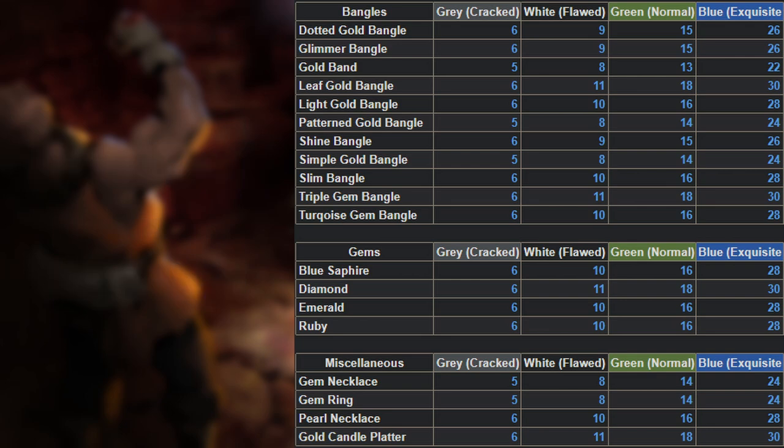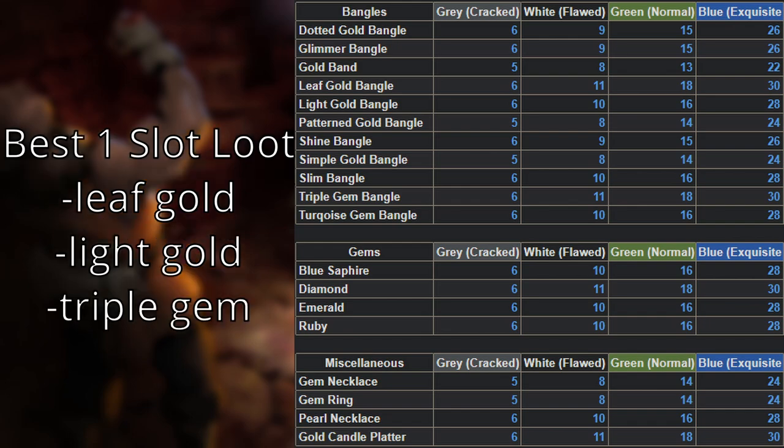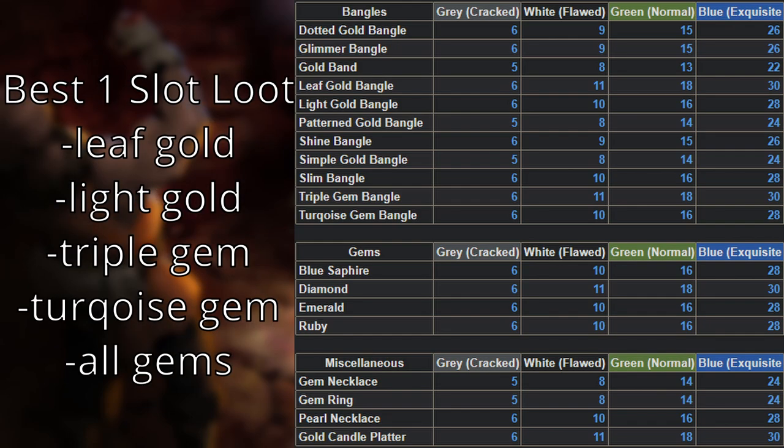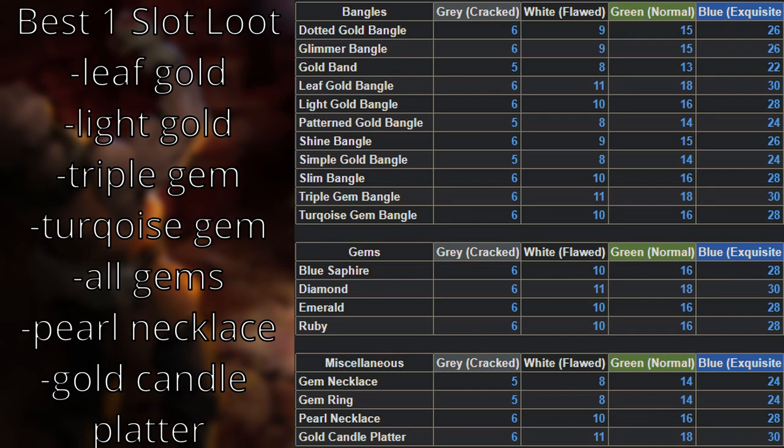If you want to min-max further, you can focus on grabbing the leaf gold, light gold, triple gem, and turquoise gem bangles, any and all of the gems, and then either the pearl necklaces or gold candle platters if it comes down to choosing between one-slot items over others.